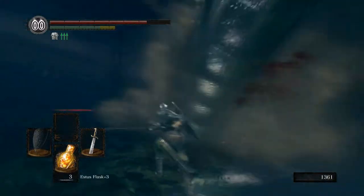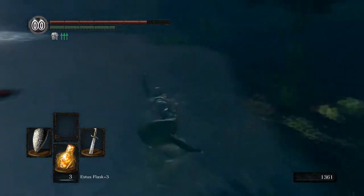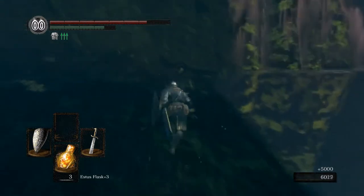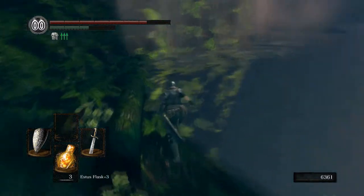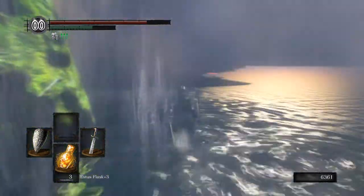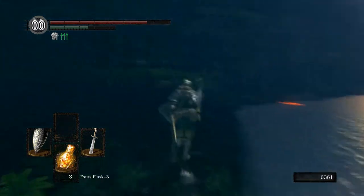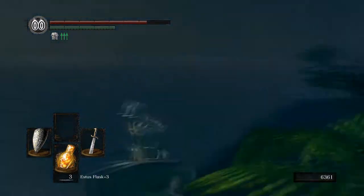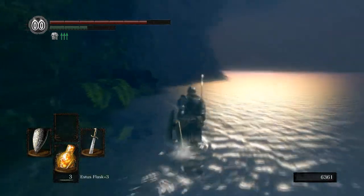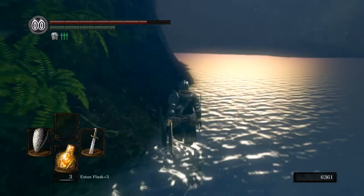There are two kill conditions for the Hydra. It'll die automatically if you cut off all of its heads. Or the other option is if you do enough damage to it, you can actually kill it before all of its heads are cut off. So if you have like an Ultra Greatsword and you're cutting off the heads but doing more than enough damage, you'll end up with the Hydra dying before all the heads are actually gone. That was easy enough. Even with a plus ten weapon, we were two-shotting the heads.